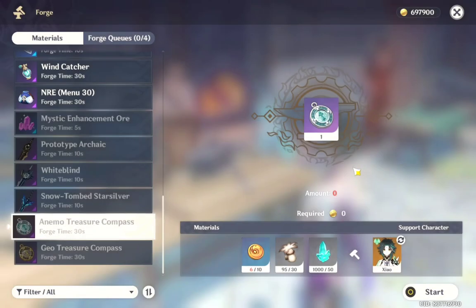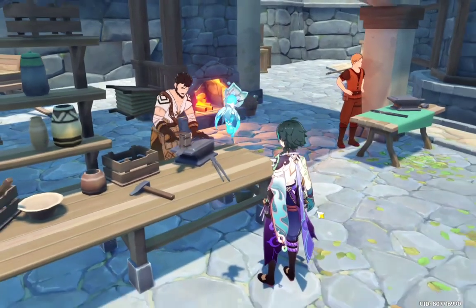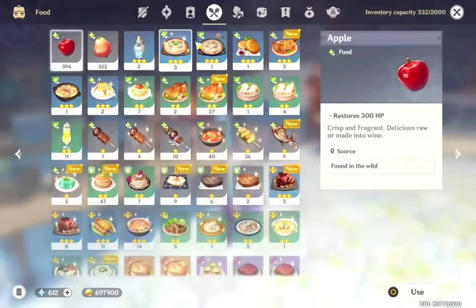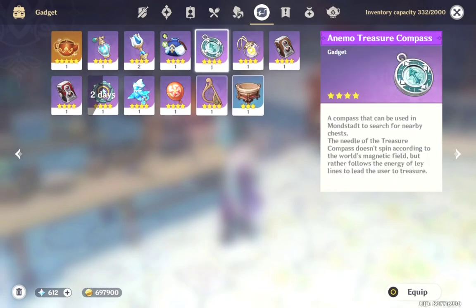Once you have those materials, you can go ahead and craft it at a local blacksmith. Now I'm going to teach you how to search for common chests even if you're on AR-55.